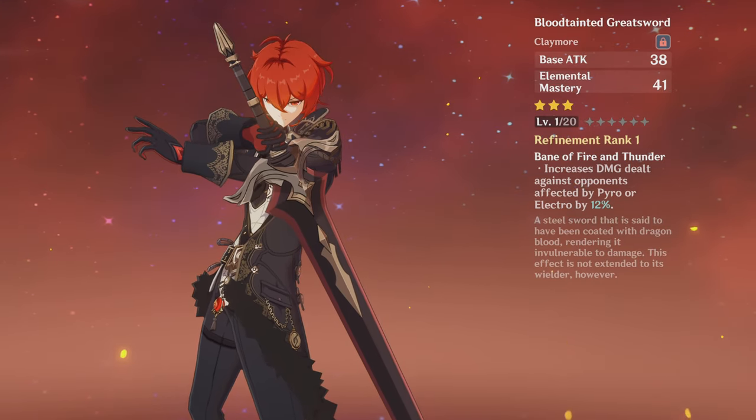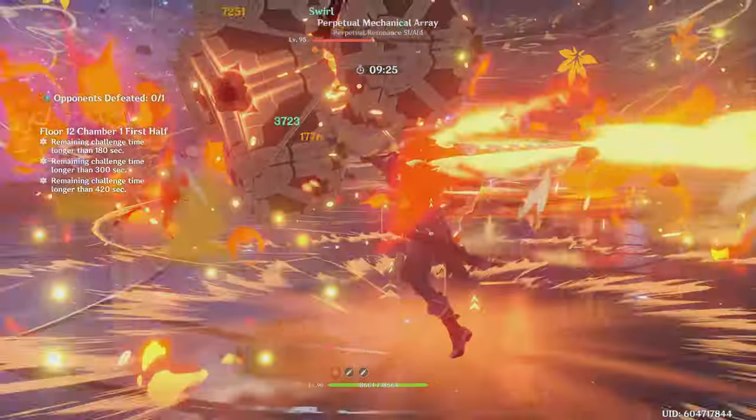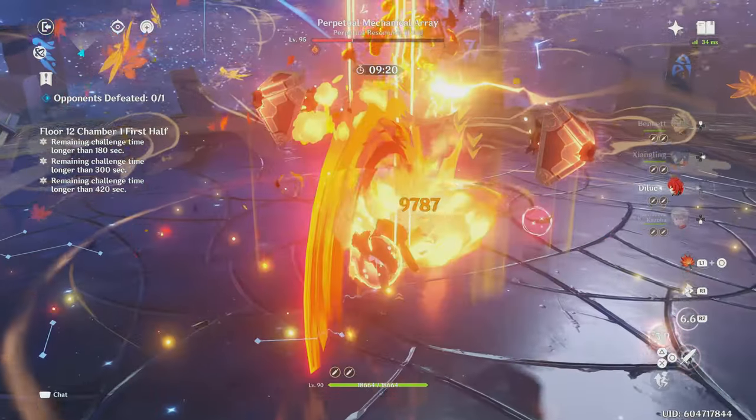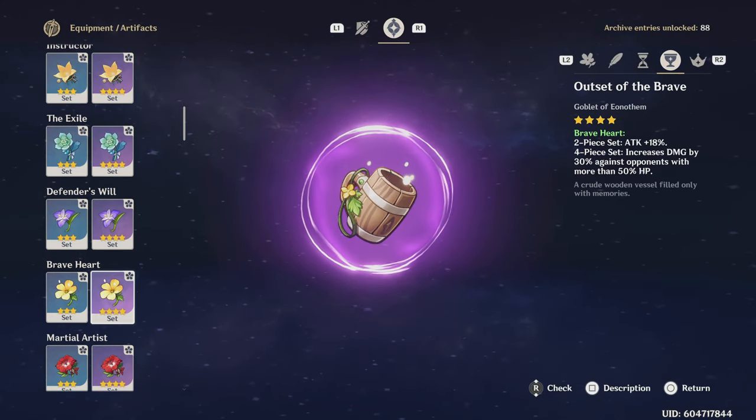Now that you know what weapons work best with Diluc, let's now talk about his artifacts. First off, with early game artifacts for a Melt, Vape, and Mono Pyro build, you can use any two combinations of two Sojourner, two Berserker, two Braveheart, and two Gambler. And for the Melt and Vape build only, you can also use two Instructor.